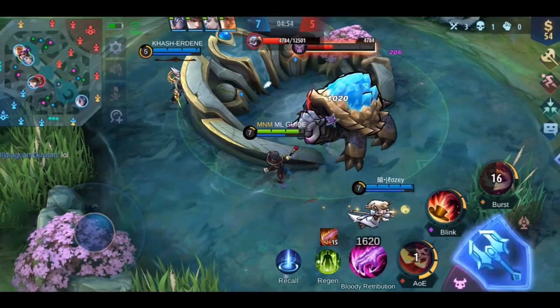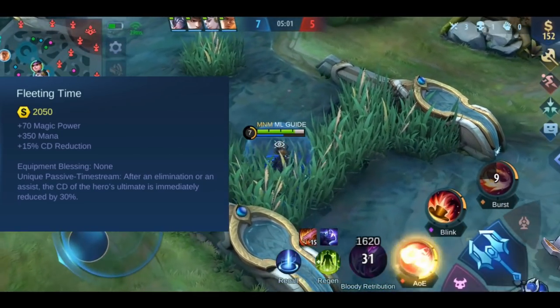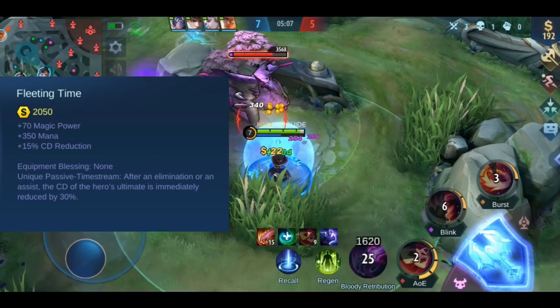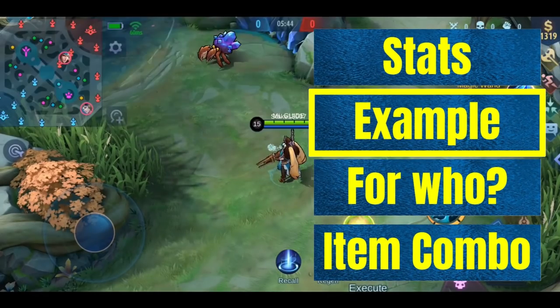Now let's talk about Fleeting Time. Starting with the stats: you get plus 17 magic power, plus 350 mana, and plus 15% cooldown reduction. This item has one effect called Time Stream — after an elimination or an assist, the cooldown of the hero's ultimate is immediately reduced by 30%.